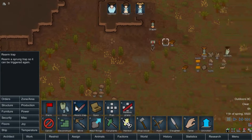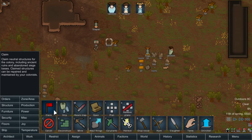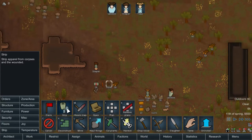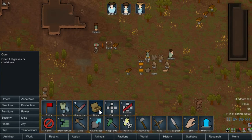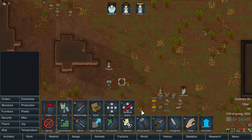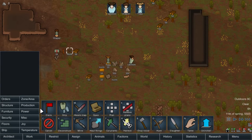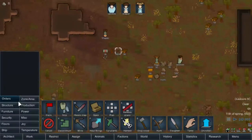Orders — tell our people to do stuff: hunt, slaughter, claim areas, strip (which is just take stuff from the wounded or dead), rearm traps, open, mine, haul. Basically, unless you set jobs, people aren't going to do anything. But to know what people do or what they're going to actually end up working on, that's in the Work menu — we'll need to talk about that in a few minutes.